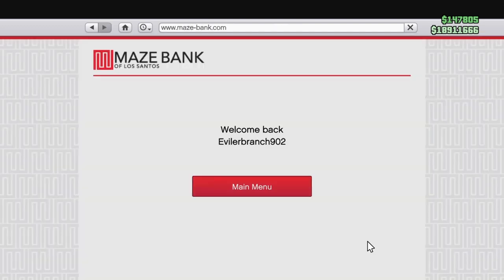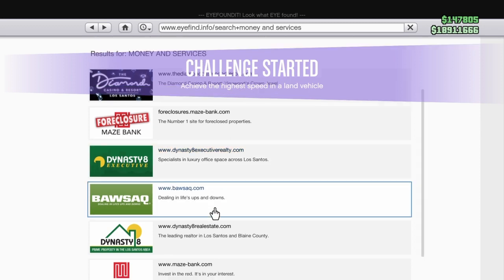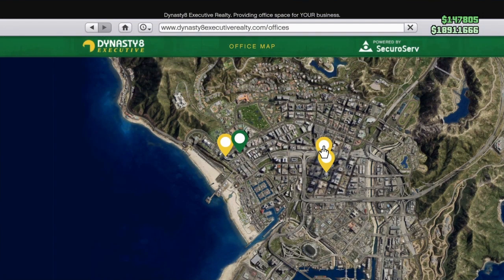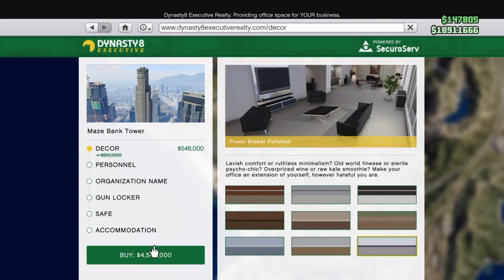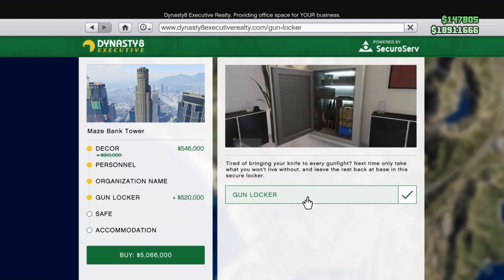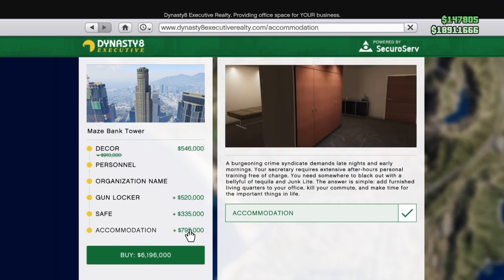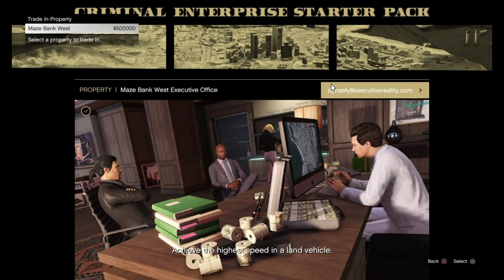You can also do the CEO office — it works too. You might be able to do nightclubs, facilities, and bunkers as well, but I stick to the CEO office and apartments since I think those are the best. Go to Dynasty 8 Executive, find the CEO office, select Maze Bank for 4 million, then max it out — personnel, gun locker, safe — buy all of it.